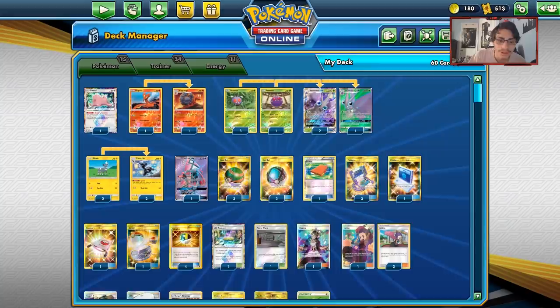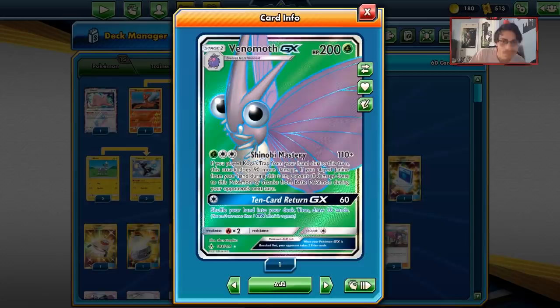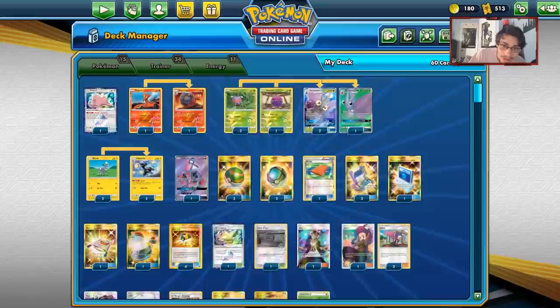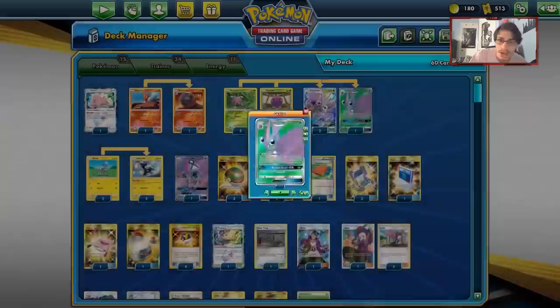Welcome back to a brand new PTCGO video on Broken Bonds. Today we're going to be looking at the new Venomoth GX, which at first I thought was kind of meh — it needs two energy to attack, it's very niche, you have to use certain supporters to make it work. But honestly, this card surprised me, and Venomoth is actually not that bad of a card.